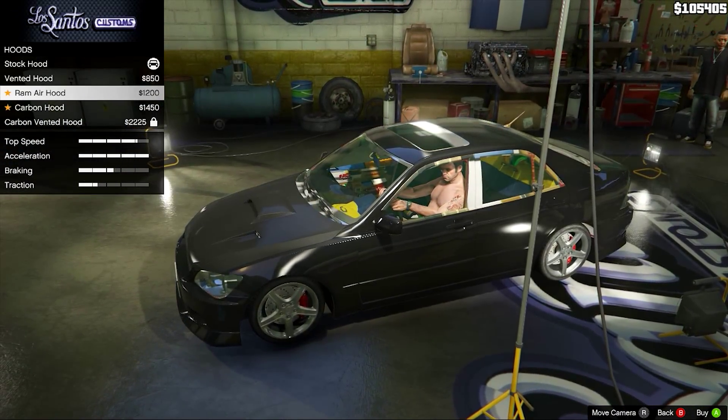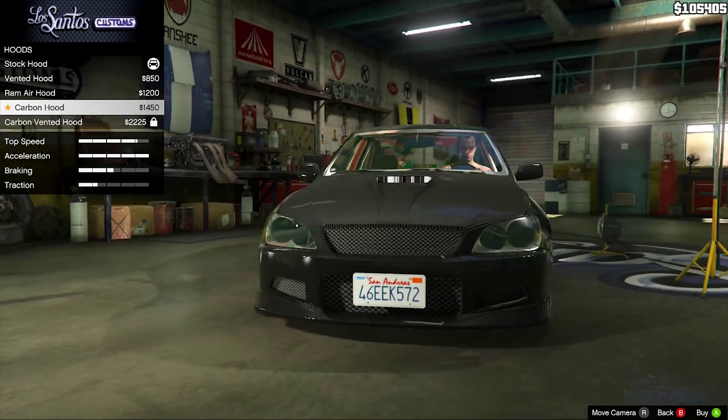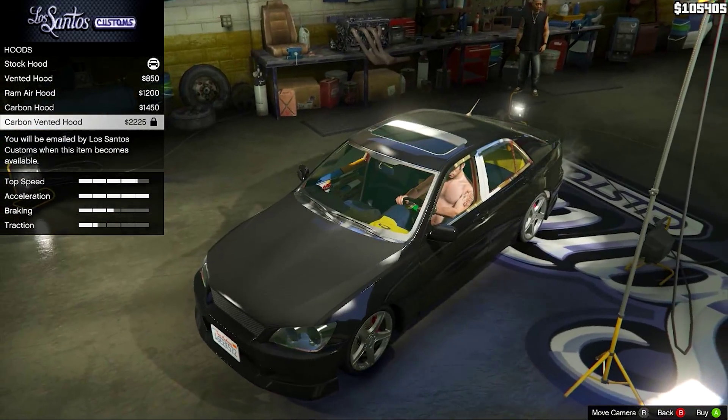Then your hoods — you've got the vented hood, and then you've got the Ram Air hood, which I believe is carbon. Then another kind of carbon hood with what looks like a glitch in the texture in the model, and then a carbon vented hood which is just a plain carbon hood by the looks of it.